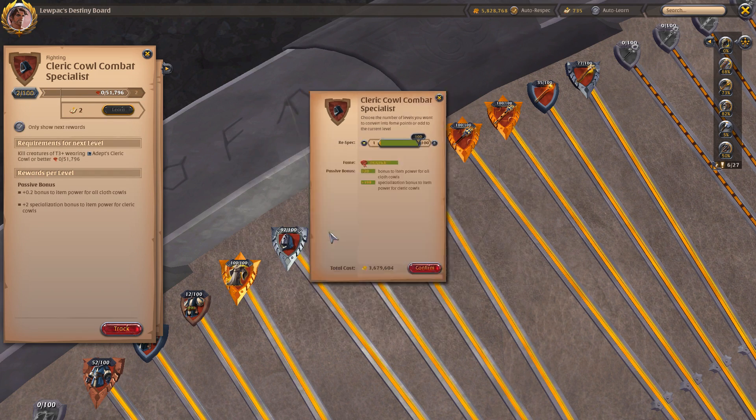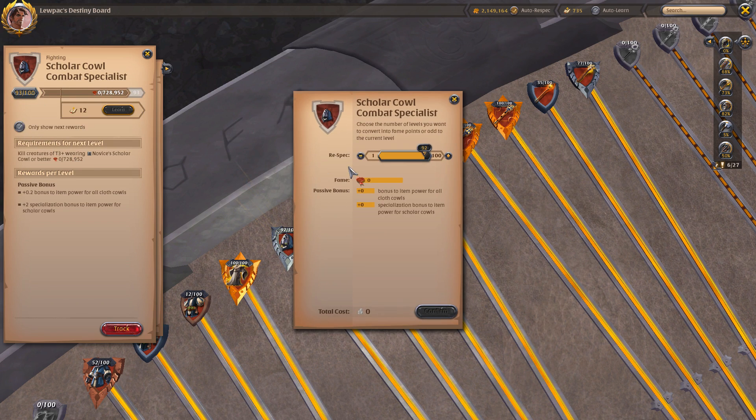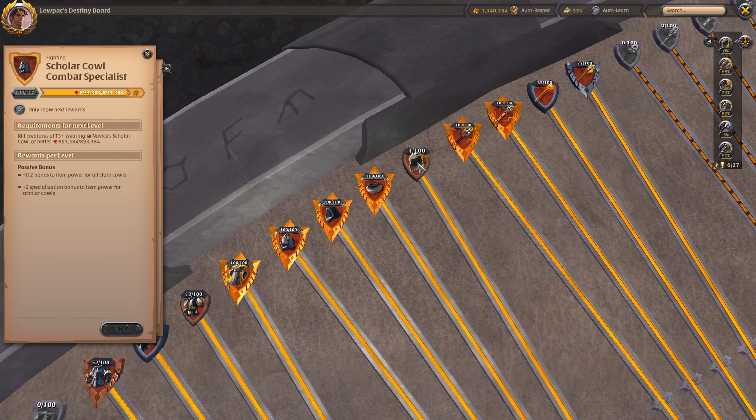Respeccing an artifact from 100 into another artifact will give you enough to get that artifact to 100. However, this is only true when it comes to things in the same tree — for example, respeccing a headpiece and putting those credits back into headpieces.